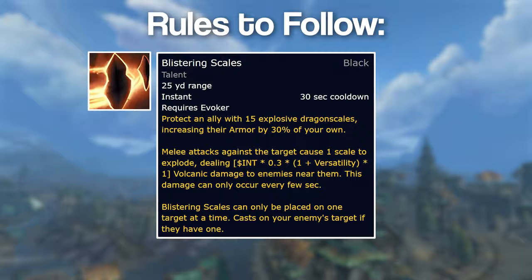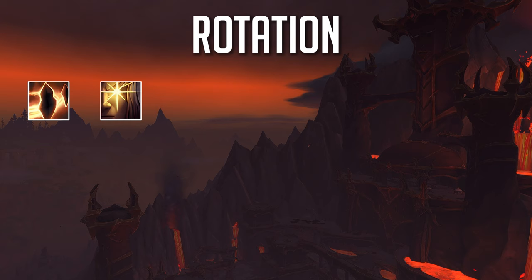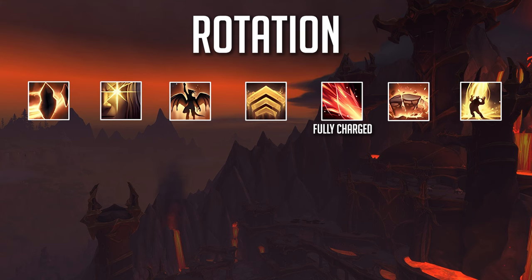So this is your simplified rotation. Make sure you have Blistering Scales up. Use Prescience, then pop Ebon Might. If you have Tipped the Scales available, use it — this will empower your Fire Breath to be fully charged. Then cast Upheaval, and then Breath of Eons.